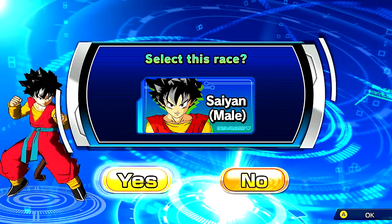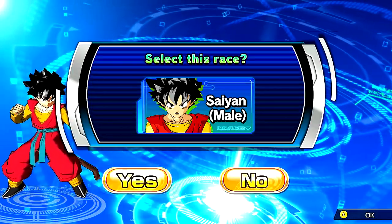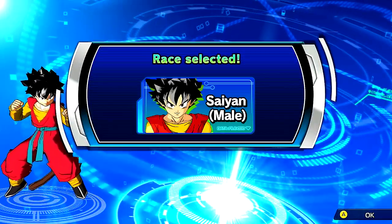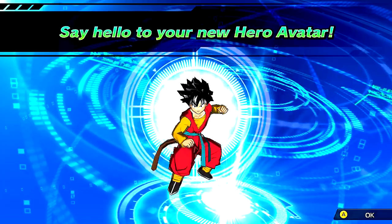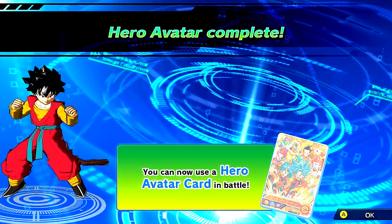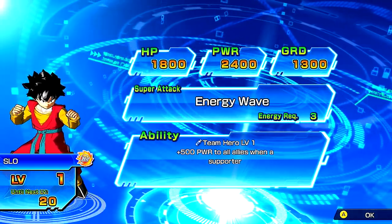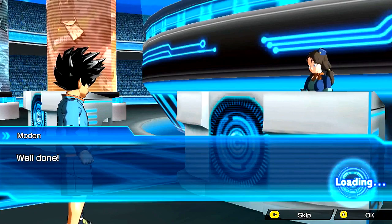We'll just start that off — we gotta be OG here. Usually the first time I play these games I always go for a Saiyan anyway, so might as well, right? We are good to go. Say hello to your new hero avatar! Beautiful. Now you can use the hero avatar card in battle. Seeing all this in English is just so nice, bro.